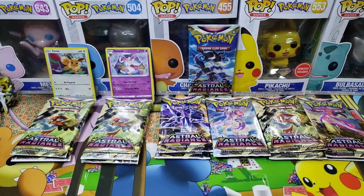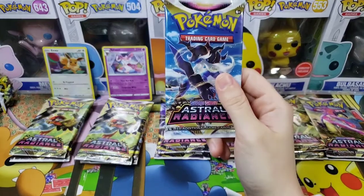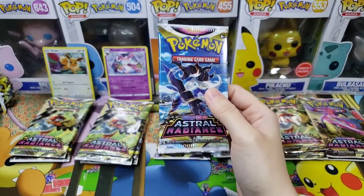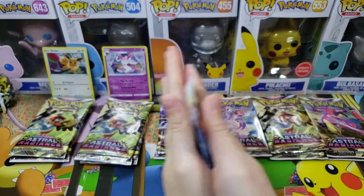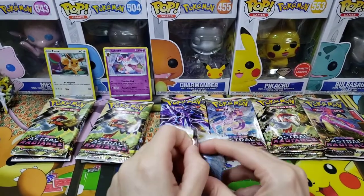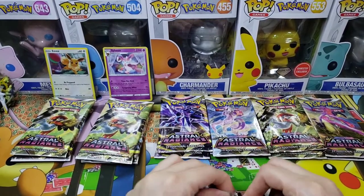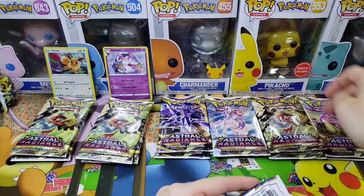We're back, packs on the back wall. Time to open these! Starting with Astral Radiance — this Samurott pack is the only one we got. Fun little fact: Samurott was the one the host started with in Pokémon Legends: Arceus. There are three or two of these each.